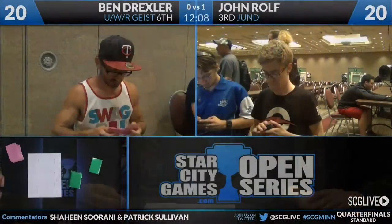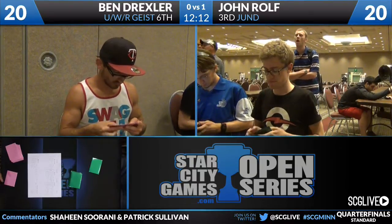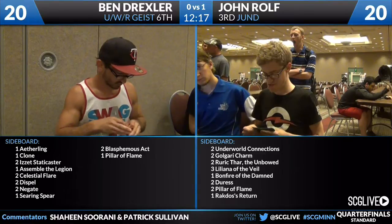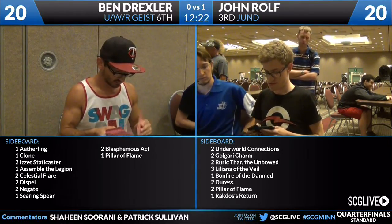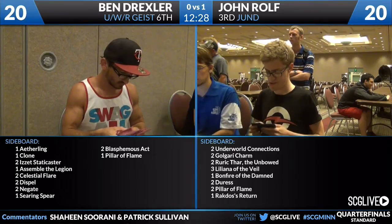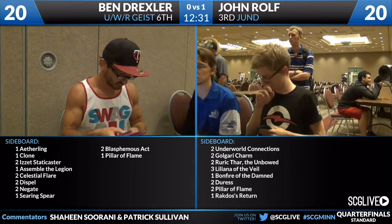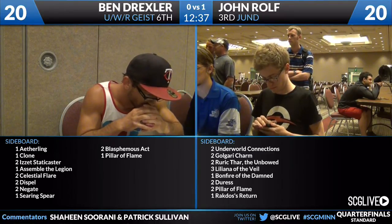With that out of the way, let's take a look at some sideboard action. From John's list, standard Jund has the four Lifebane Zombies — obviously much better in this Blue-White-Red matchup than in most control decks, so I think we leave all four in. He has a third Izzet Charm for the turn. I think it's pretty good in this matchup — I would bring that in. You have Bonfire of the Damned, not too bad against the deck — deals with Geist of Saint Traft where a lot of your targeted removal can't. And then of course we have three Liliana of the Veil, the best card for dealing with Geist, especially with a deck with very few creatures.